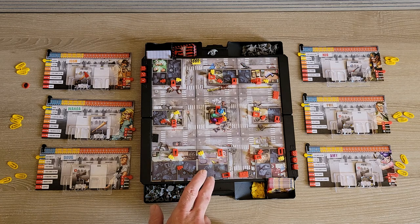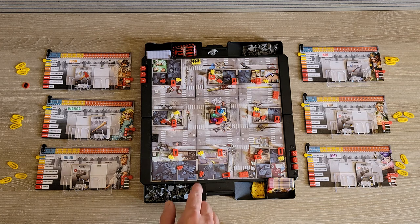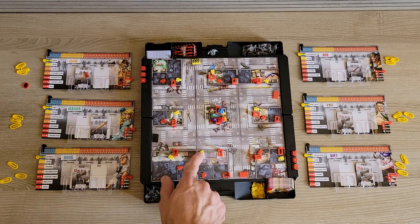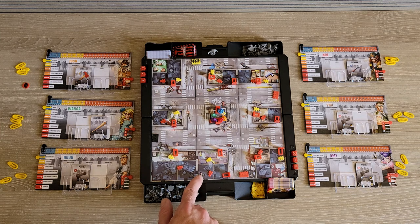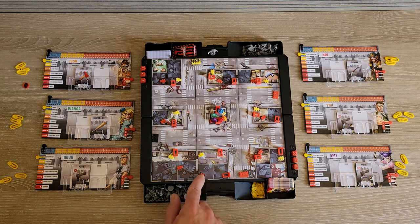Some zones are considered dark rooms and some are rooms with light. Also, where you put your objective tokens there are little red and yellow boxes on the board — they can be hard to see, but those colored boxes tell you where to place things in the game.